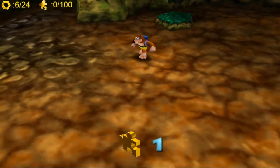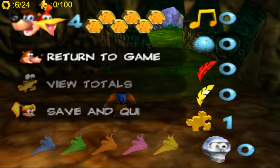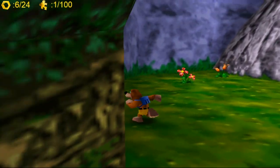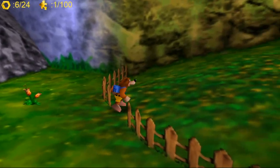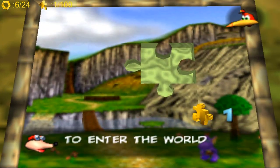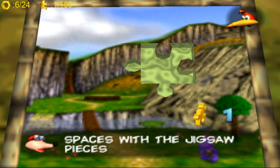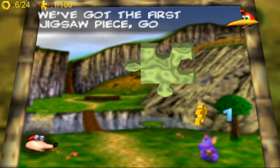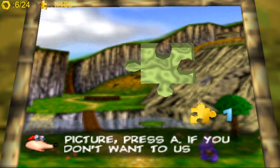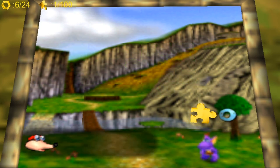That music plays every time you get a jiggy — it's really cool, just like a Super Mario 64-style animation. I think the only time that animation doesn't play is when you're underwater. We look at the jigsaw picture — you place jiggies to fill in the missing spaces, pressing A on a picture. And that's it — the first world is unlocked! The door is now open to Mumbo's Mountain.